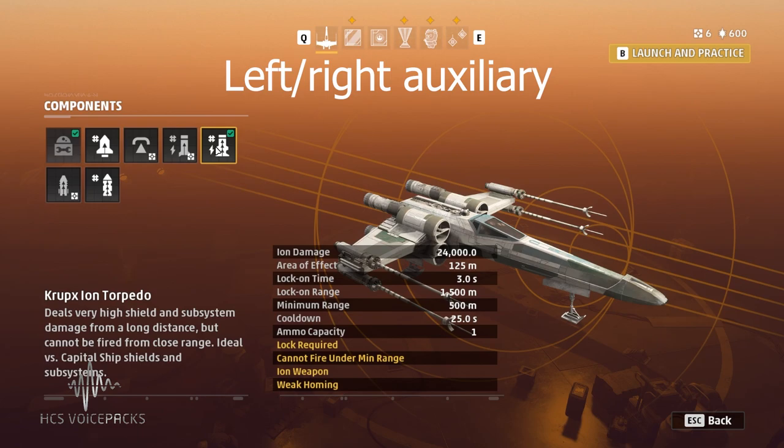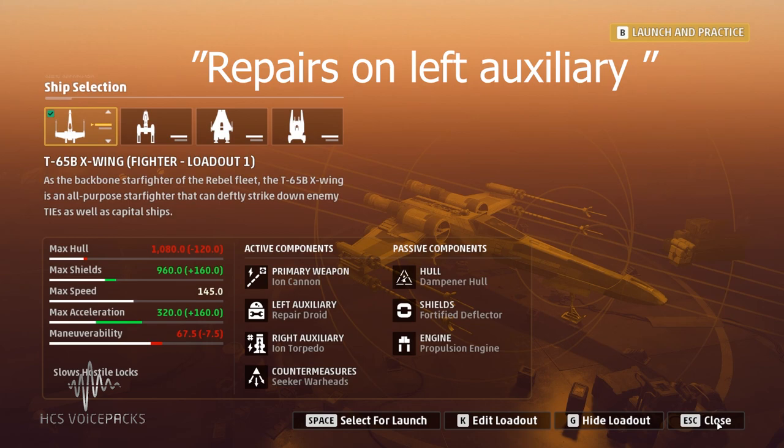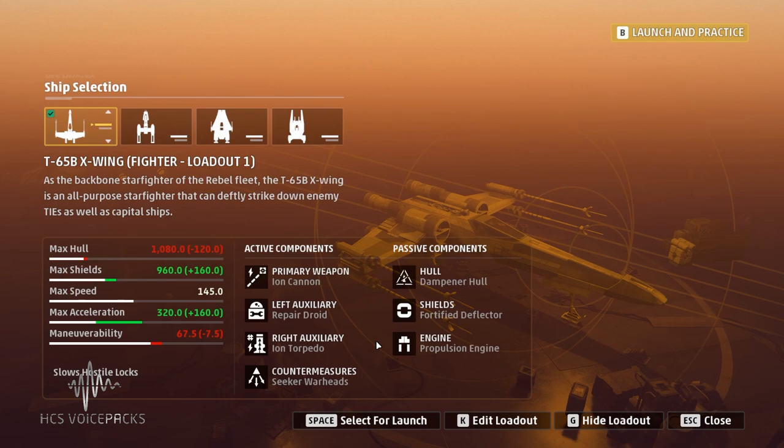In order to make changes to the left and right auxiliaries you need to say the following. 'Activate loadout commands.' [Voice pack: Activated. I'm listening.] 'Repairs on left auxiliary.' [Voice pack: Repairs. Left.] 'Torpedoes on right auxiliary.' [Voice pack: Torpedoes. Right.] 'Deactivate loadout commands.' [Voice pack: Deactivated.]